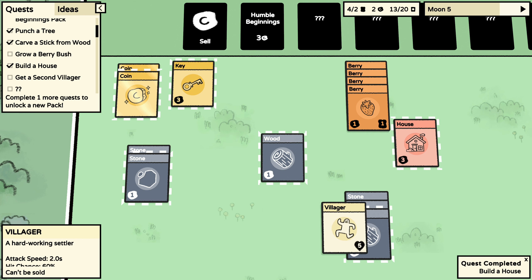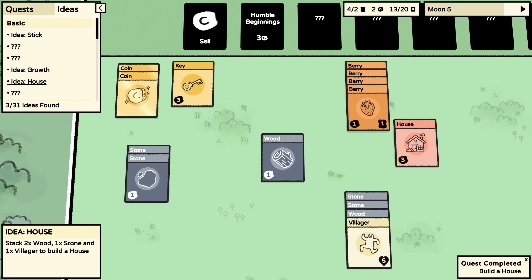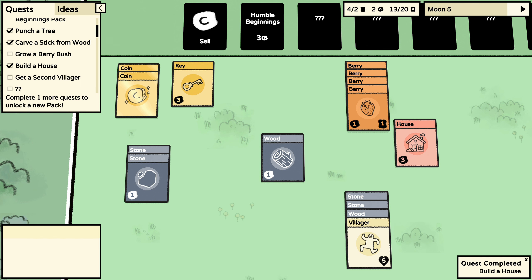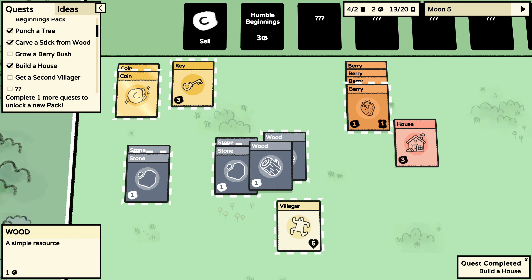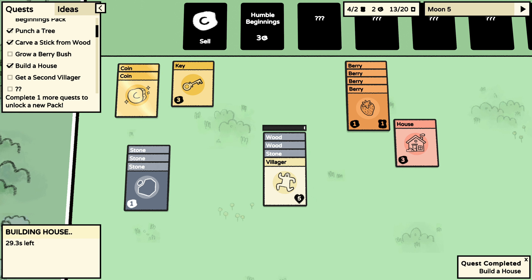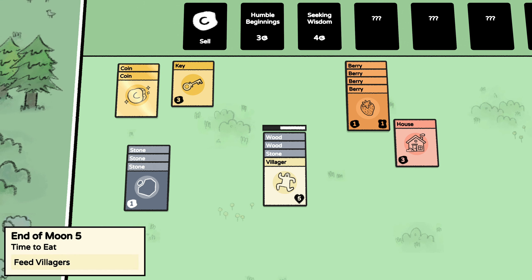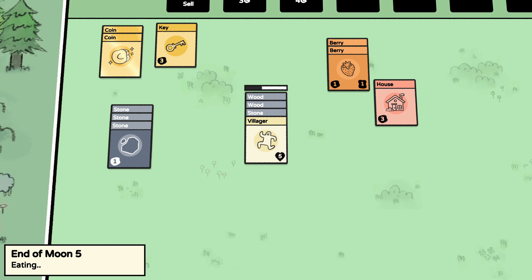Should I make another house? Ha! Two wood and a stone — I did the opposite earlier. Whoops. And we grow — might as well tab the speed up.